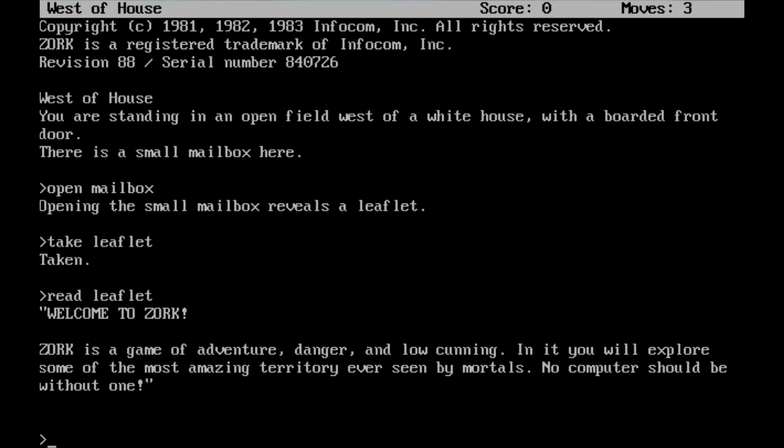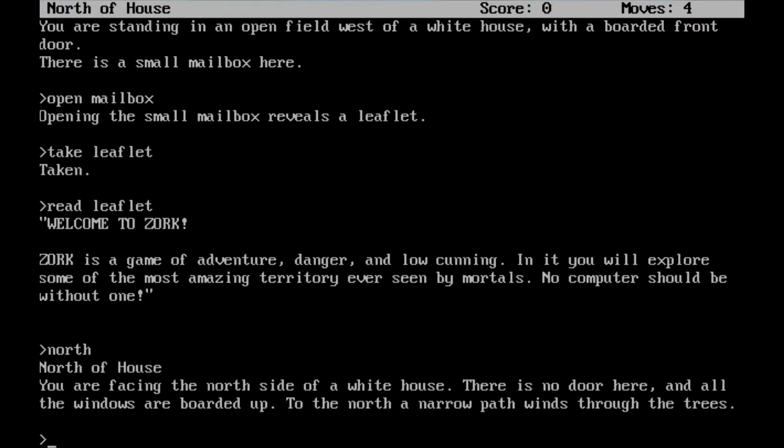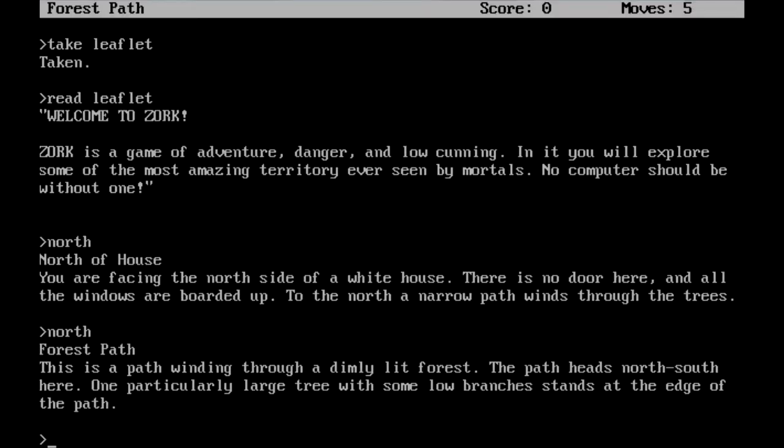Let's try to go around and see what we can do. Nothing we can do with the house, because the front door is boarded. Let's try to go around it — let's head north. Now we are north of house. You are facing the north side of a white house. There is no door here, and all the windows are boarded up. To the north, a narrow path winds through the trees. Let's go through that path. Now we're in the forest path. There is a path winding through a dimly lit forest. The path heads north-south here. One particularly large tree with some low branches stands at the edge of the path.